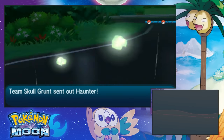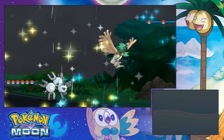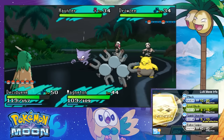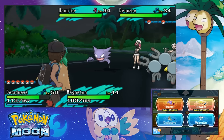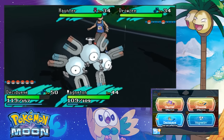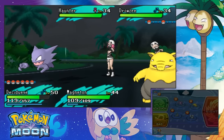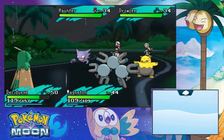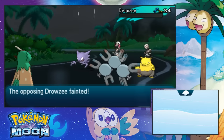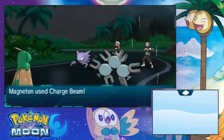Drowzee and Haunter. Both of them are weak against Ghost attacks, which is kind of funny. The biggest threat for me will be Drowzee since he is kind of tanky. So let's take Drowzee with Desi, and then with Magneton we can Discharge on Haunter. Oh shit, that's going to hit me. That's no bueno. Charge Beam — there you go, let's do that. I don't want to hurt myself.